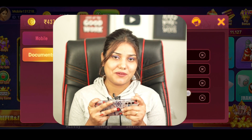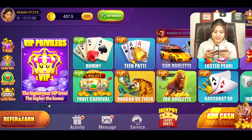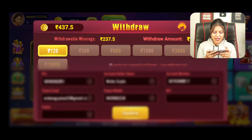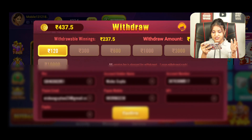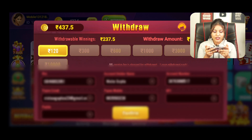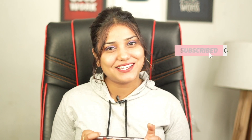Now let's talk about the withdrawal system. You have to click on the withdrawal option. First of all, you have to complete your KYC. After that, you can see withdrawal amount options: 120, 300, 600, 1000, 3000, and 5000 rupees. You can withdraw your earnings. I hope you understand. If you like this video, subscribe to my channel and press the bell icon. See you guys in the next video — take care, bye!